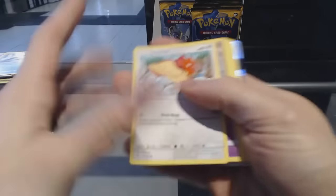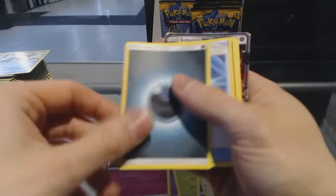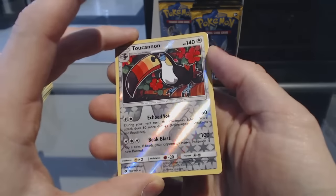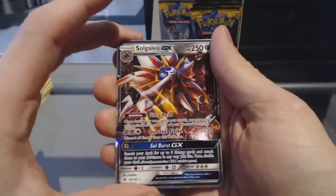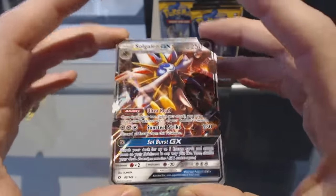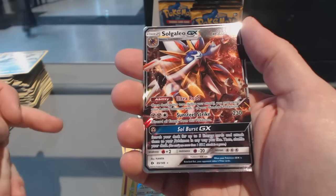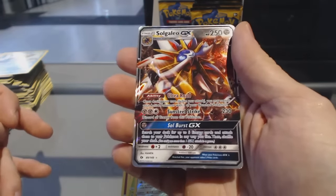Pack sixteen: Spiro, Spiro, Alolan Grimer, Rowlet, Drowsing, Cutiefly, Energy, Pokeball, Grambull, Metapod, Reverse Holo Toucanon. And — uh-oh, what are we here? Oh boy, we've got a Solgaleo GX! Solgaleo GX. I keep hearing both 'Solgaleo' and 'Solgaleo' — I'm not actually sure, I'm going with Solgaleo. Feel free to correct me — I'll count that as your comment towards the giveaway.